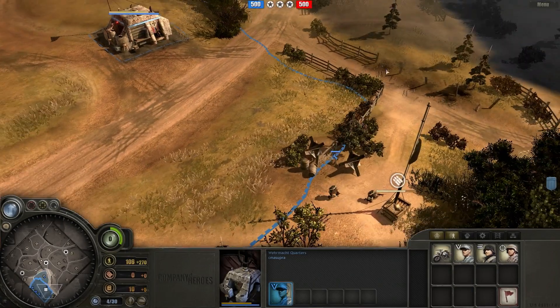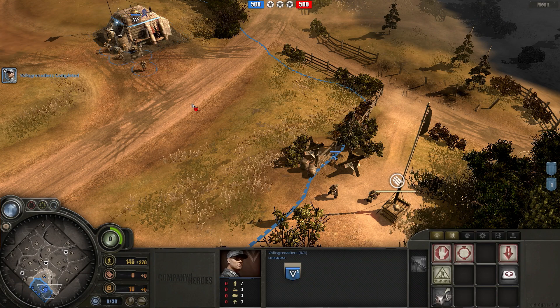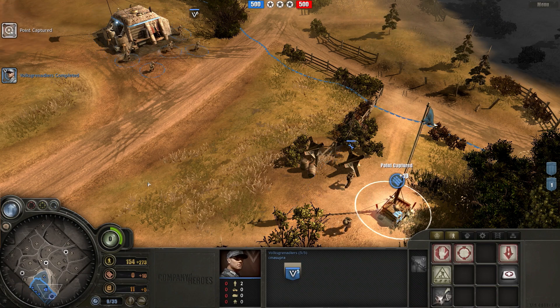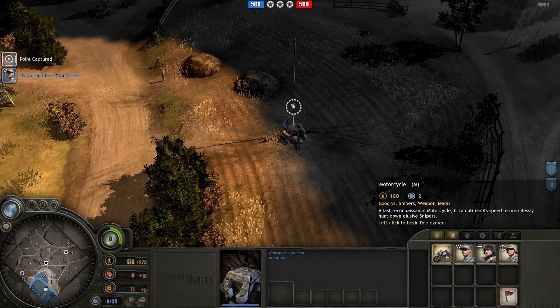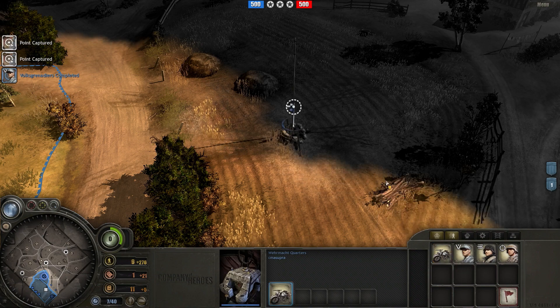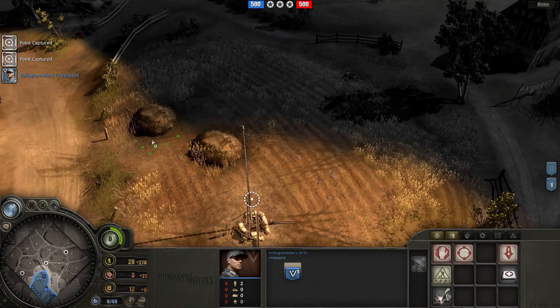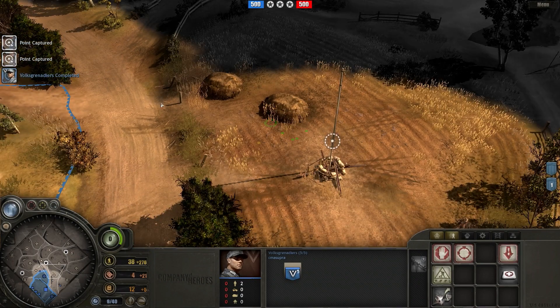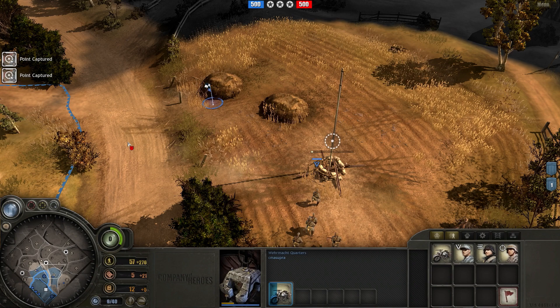My build order at the beginning of this game was to have two Pioneer squads, just like I usually do, and they both build the Wehrmacht Quarters. The first unit out of the Wehrmacht Quarters is a Volksgrenadier squad, just like I usually do. The only thing I'm doing differently this game is separating my Pioneers on different sides of the map, and I actually had them both capture a munitions point.